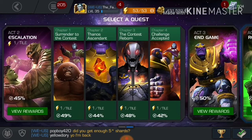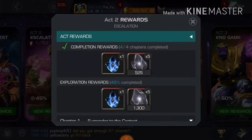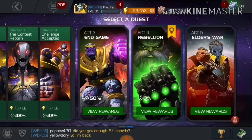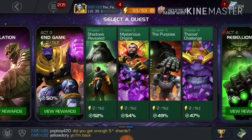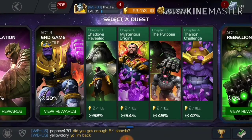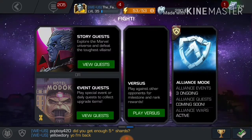You also get units from these chapters, as I have shown. I got 2 three-star crystals as well because I completed Act 2 and Act 3. So it is very beneficial — in less than 12 hours I got all of these things.